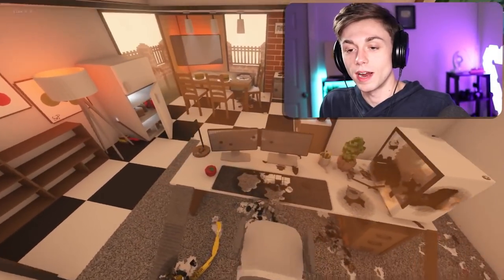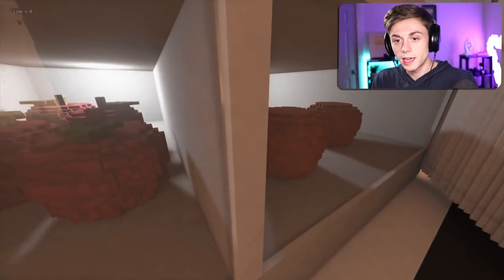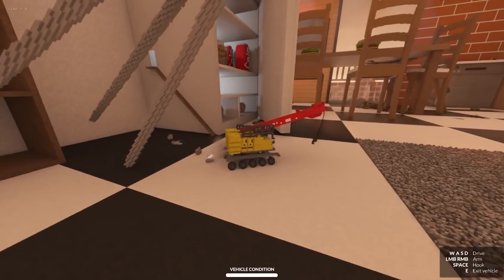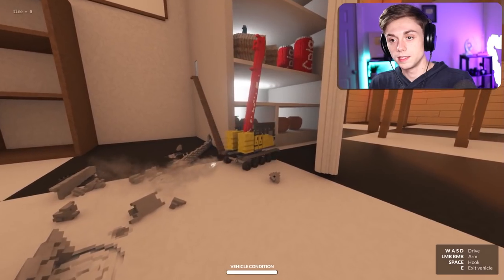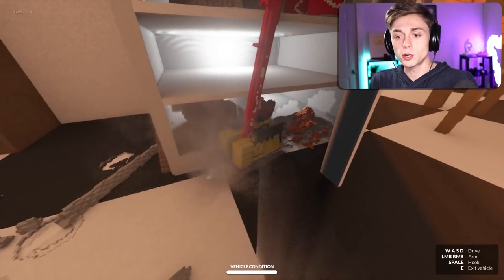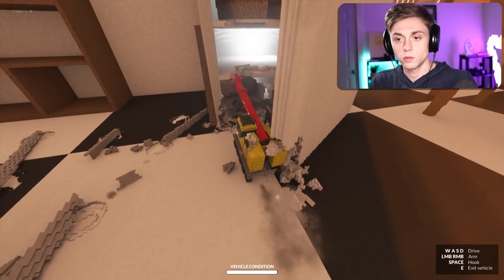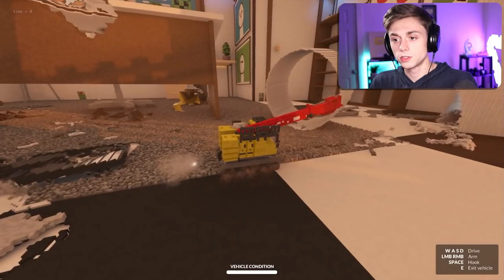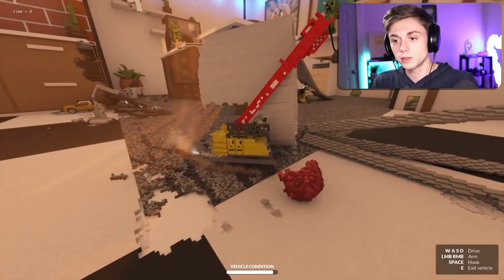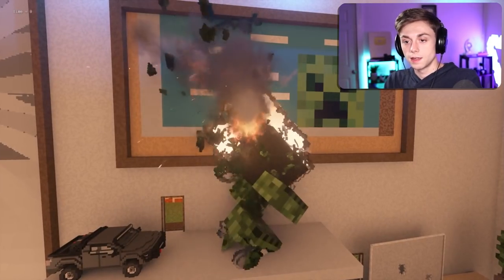I threw the giant grass block. Terraria? Ew, wrong video game. All you need to survive is Coca-Cola, cake, and tomatoes. Is that why they put this here? This thing's so fast. I would like to grab a Coca-Cola from the fridge — is it possible to reach the second level? Can we extend it? I need Coca-Cola before I enter my next raid. I guess a tomato will do. I didn't even notice the Minecraft painting and the creeper are right next to each other.